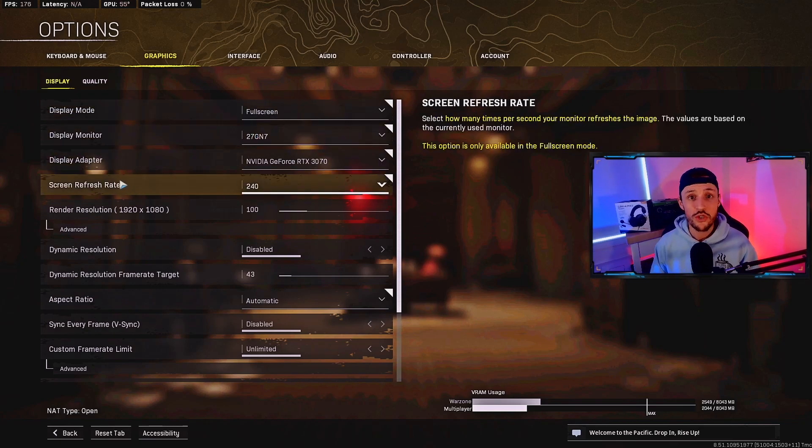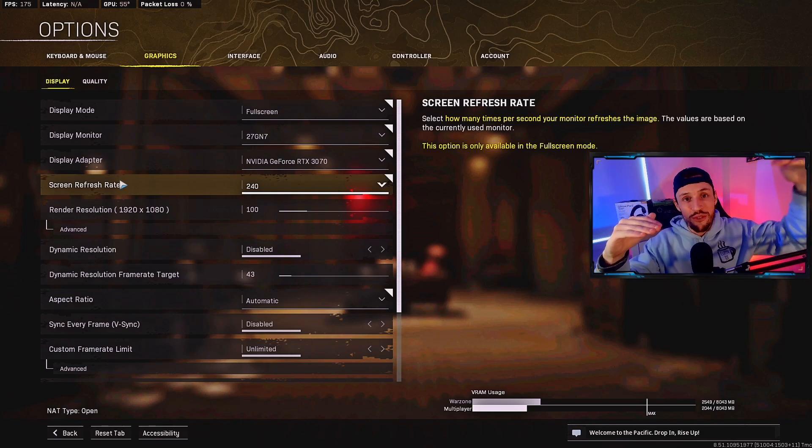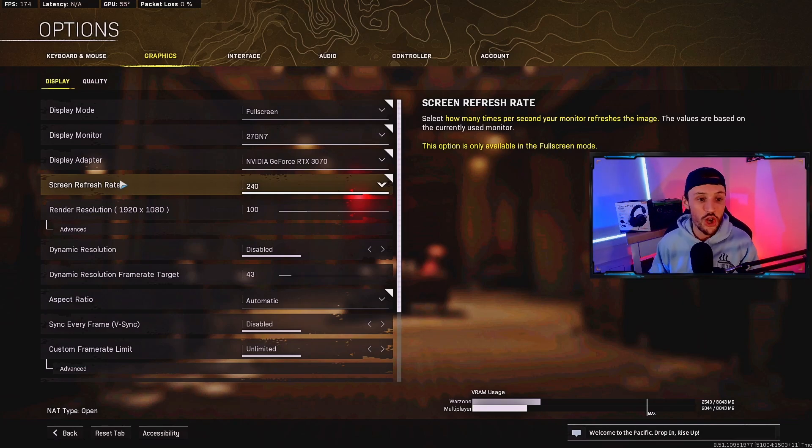Next up, your screen refresh rate — this is kind of a big one. If you can afford it, make sure that you have a monitor that can handle the output your PC is giving you. If you are running 240 frames but your monitor is only running 144, then you're capping yourself. So you want to have a screen refresh rate higher than what your frames are.